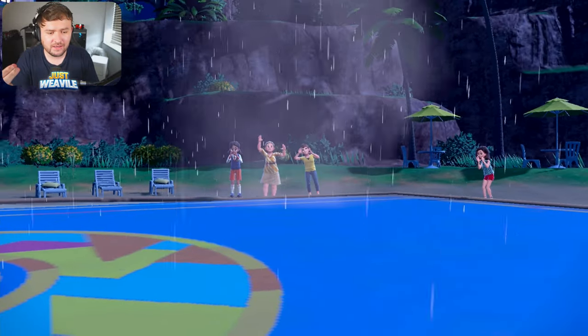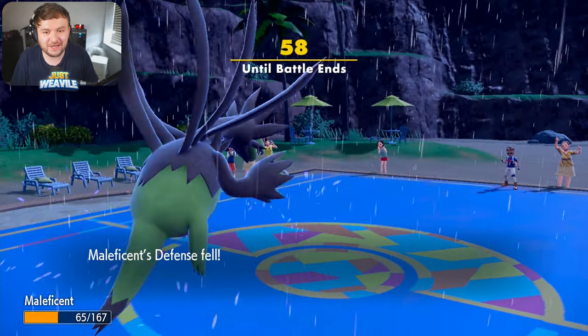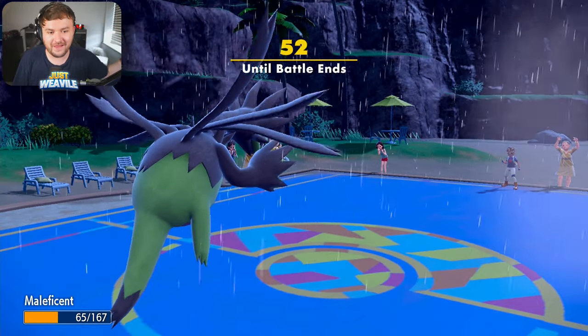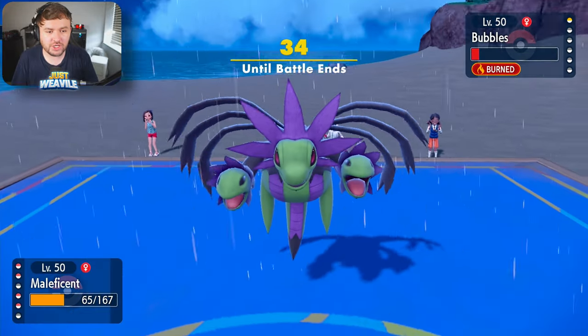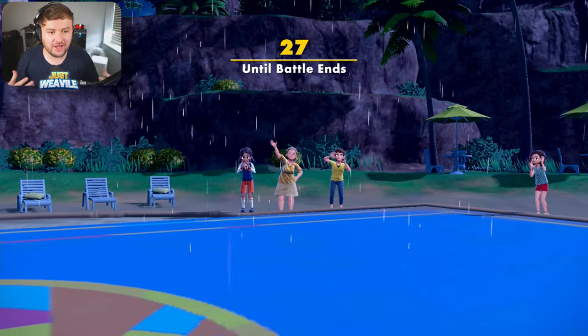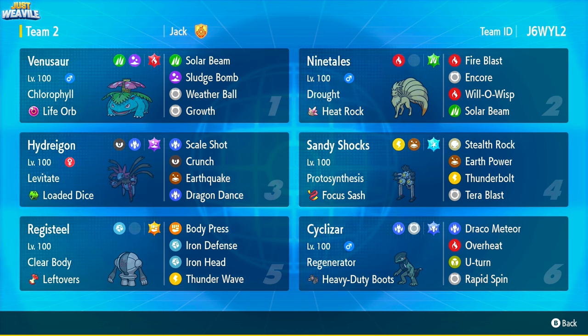Hydreigon is really good — this Pokemon is busted. We did not need the weather at all; the weather has not worked in their favor. In comes Bubbles the Pelipper — we go for a Crunch and take it out. And that is going to be the game. Scale Shot Hydreigon is really good. GG man, that was a really fun one — I enjoyed that thoroughly. Thank you for your time and patience. Here is the team — try it out with the code at the top right corner of the screen. Thank you so much for watching; if you enjoyed, leave a like, subscribe, and with that being said, I'll see you all in a bit.